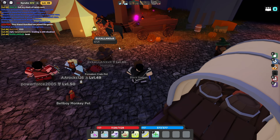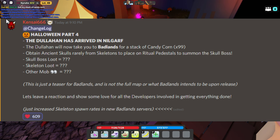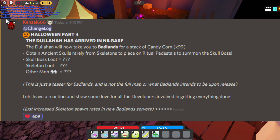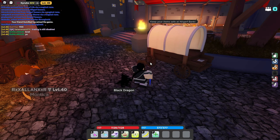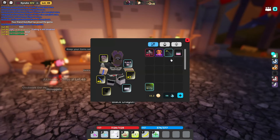I don't know if it is PvP enabled or anything like that, but in the Badlands map you can obtain an ancient skull rarely from skeletons to place on the ritual pedestals to summon the skull boss. This is probably going to use the same mechanic we'll see in actual Badlands to summon multiple bosses. The skull boss has its own loot, the skeletons have their own loot, and there's apparently another mob with its own loot as well.